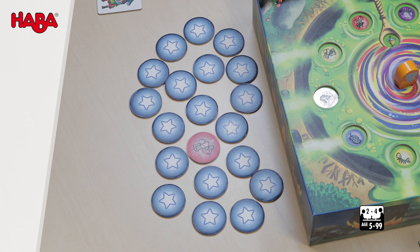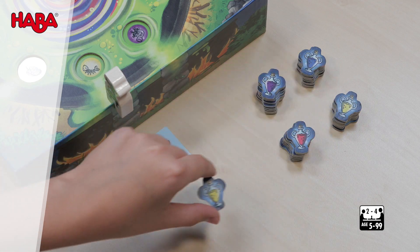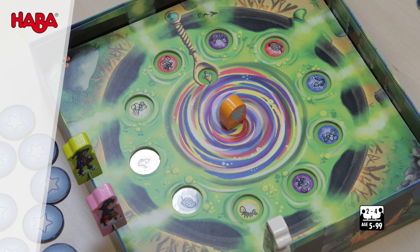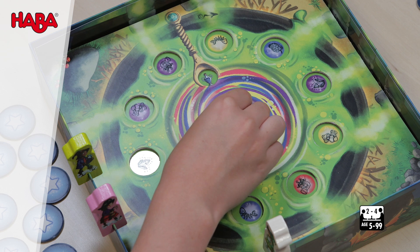Once all the ingredient tiles are turned over again, the next player takes their turn. If a player moves their figure past the magic spoon, they receive a magic potion tile of the color that is shown in the magic spoon. Then turn the magical whirlwind: turn the figure in the center slowly in a clockwise direction until the next magic potion can be seen in the magic spoon. This changes the colors of the ingredients.